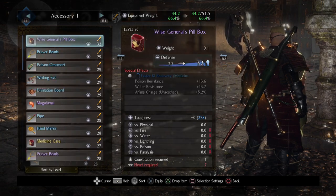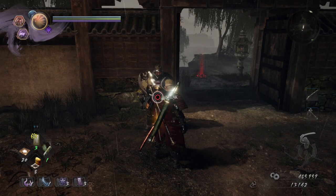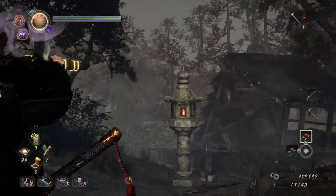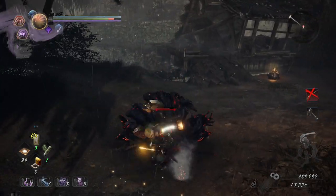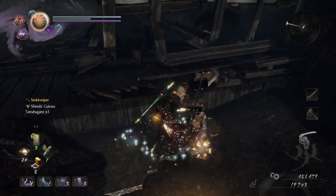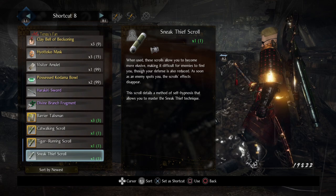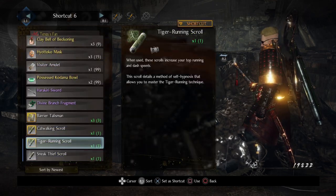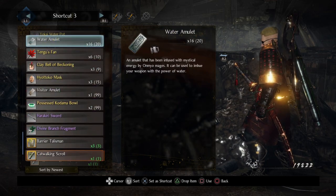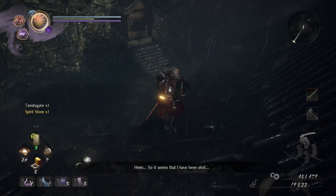Seeing if that's any good — I can't even use it because it requires Heart. Not that lantern — this lantern. Kill him; he won't respawn even if you die to the boss, so once you kill him you're all set. Grab this. This should be my bombs, which I need in a moment here. No powder bombs. Run on ahead — our final Kodama is over here.